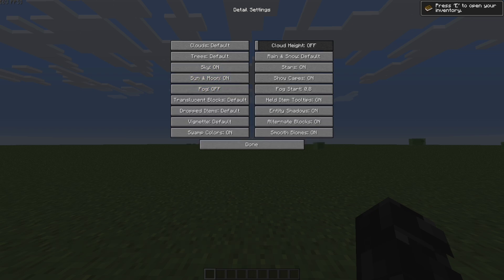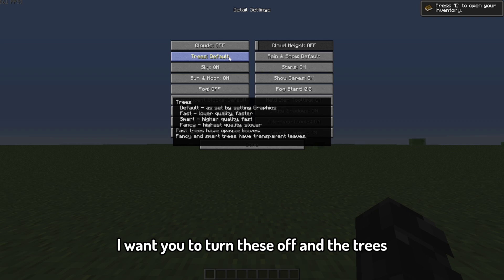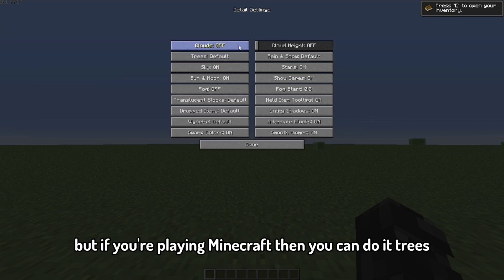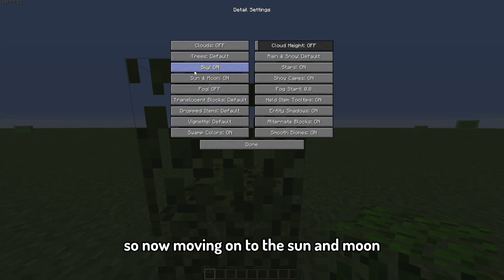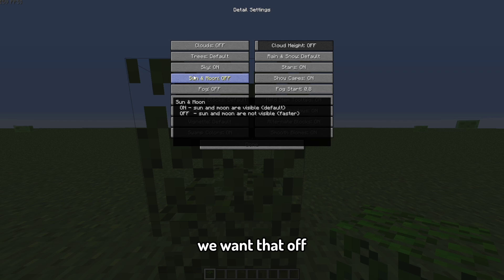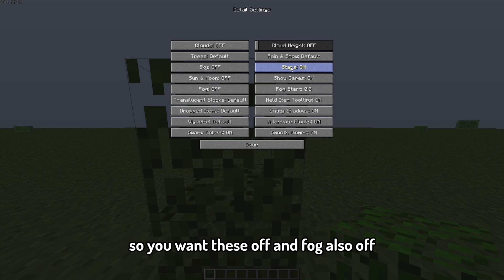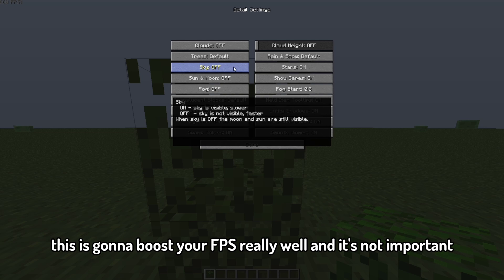Listen carefully because this is very important. Turn clouds off — they're not that important. For trees, if you're playing normal Minecraft you can do Fancy. Sun and Moon we want off, and also Sky off, because if you're playing Bedwars or Skywars the void won't be visible anyway, so turn those off. Fog also off — this will boost your FPS really well.